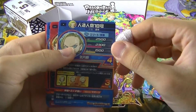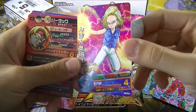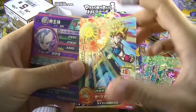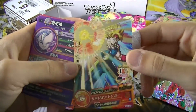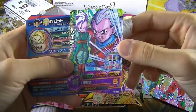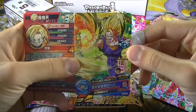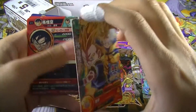Number one — 1 Star. Nice. Number two — 2 Stars. Oh nice. That's a Rare. Then we go on with a common. Pretty neat. Then we have a 2 Star Rare. Not bad. Then we have 1 Star.